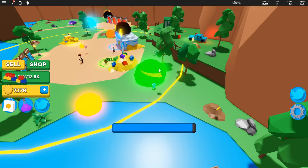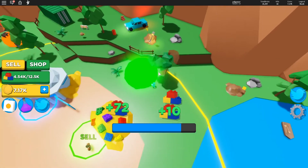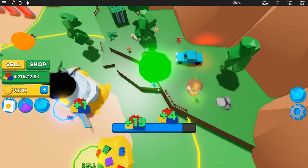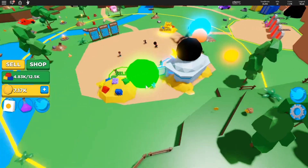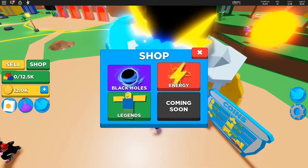As you can see, all these objects are going into my black hole. If you've never played this game you're probably wondering why all these objects are flying into this circle. When you go up to these objects they give you bricks, and bricks are very useful because you can sell them to get coins.